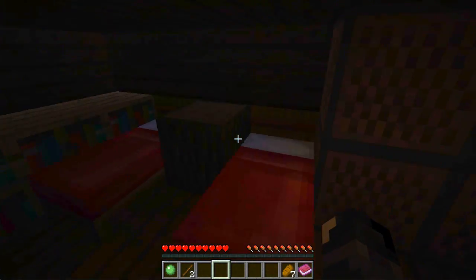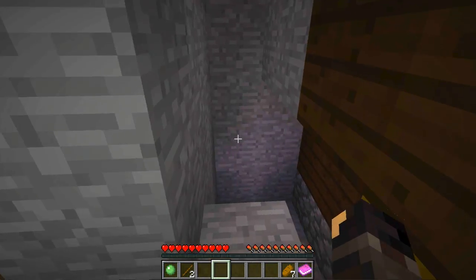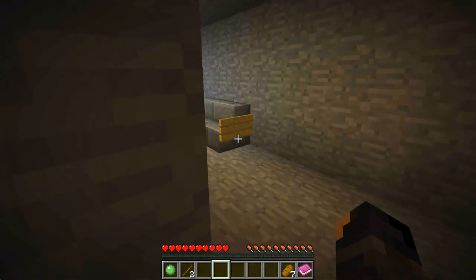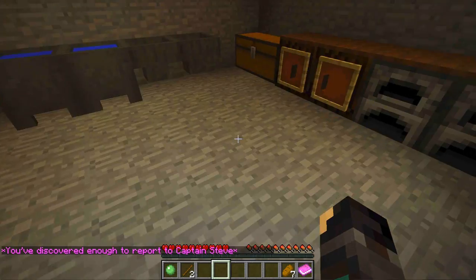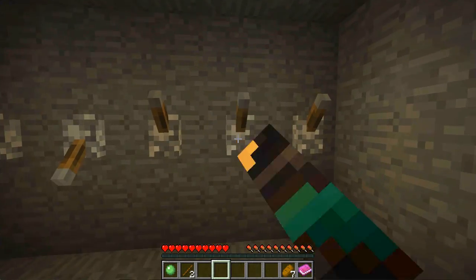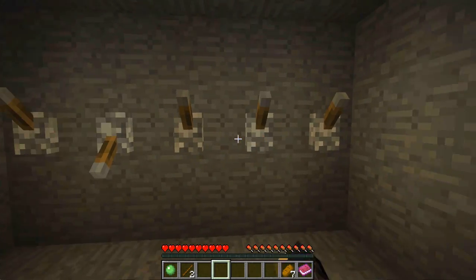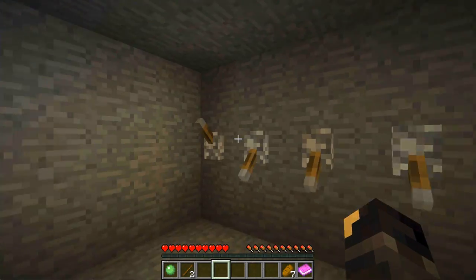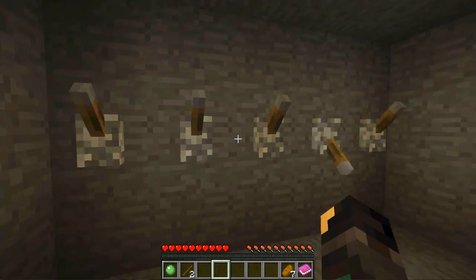We're in the attic now. Some beds, a jukebox. Oh, happy days — I think I found it! I'm going to check this out. Oh, 'You've discovered enough to report to Captain Steve.' Yes, but Captain Steve did not mention that I couldn't steal everything inside. Oh — a puzzle! I hate these things. What looks like the prettiest pattern? That one — all of them — one up. Are we supposed to be doing this? I did it! I heard the door!